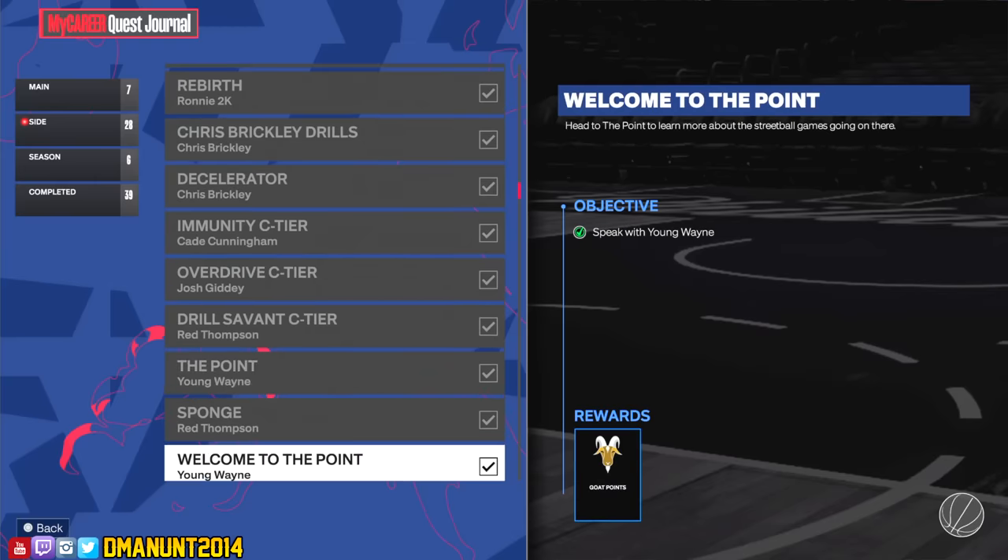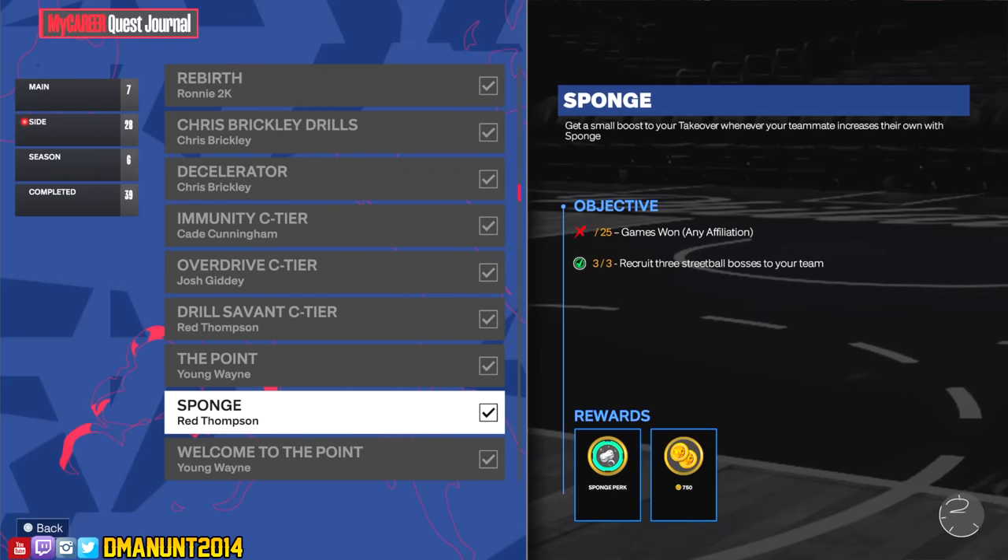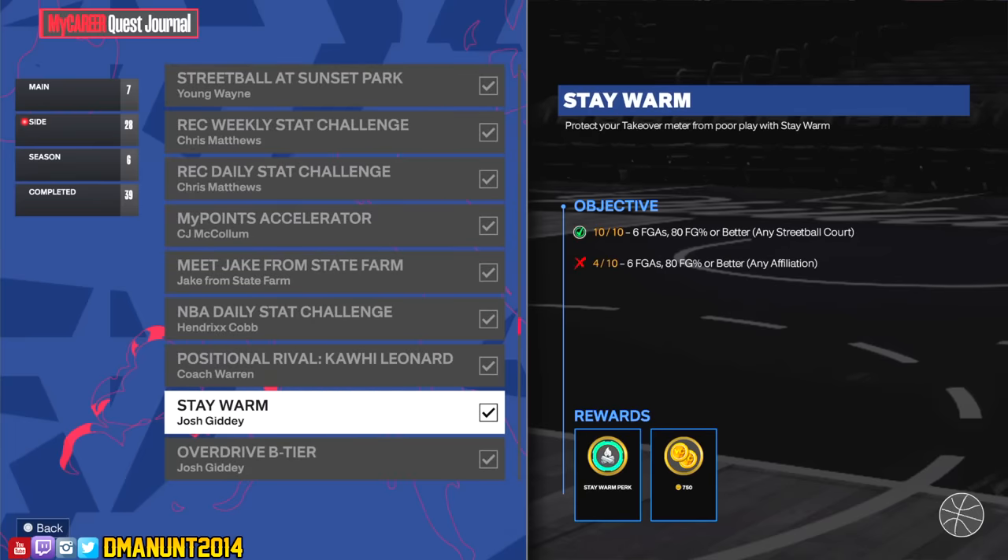For Sponge, you have to recruit three streetball bosses to your team. This is really simple — just go to Sunset Park, win three of those challenges, and you'll be able to unlock Sponge. It should be one of the first takeover perks you earn.